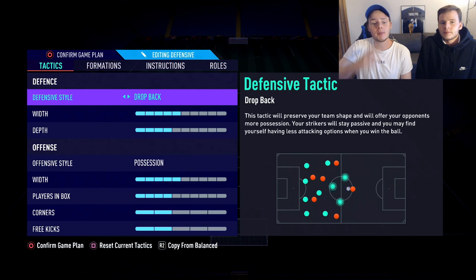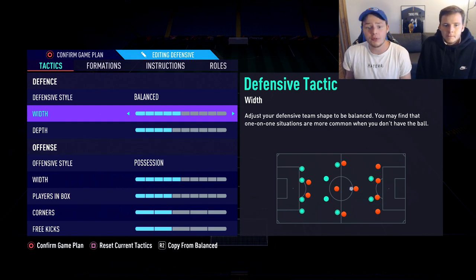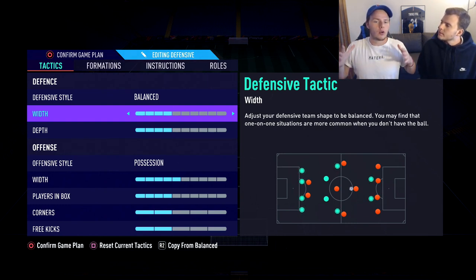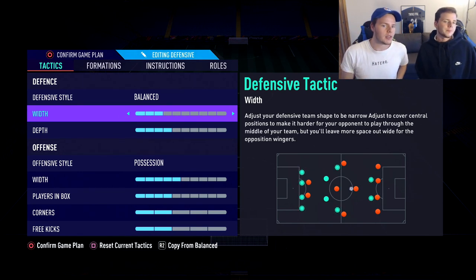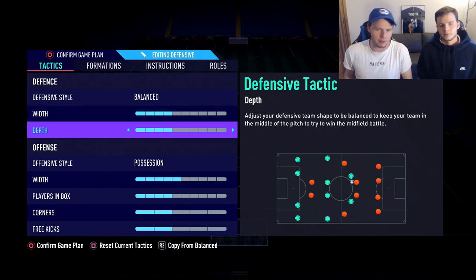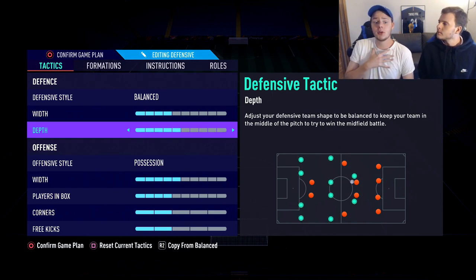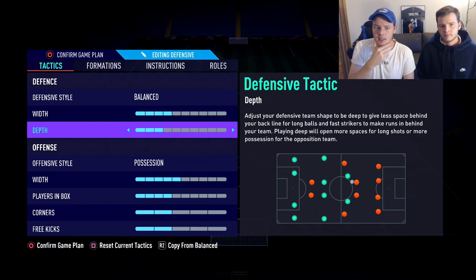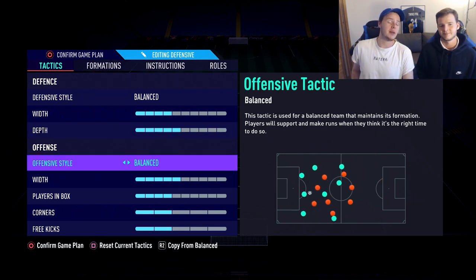For the defensive mentality, you can use Drop Back but we don't really like it - we prefer Balanced. For the width of the defense, it's important to put it on three or four, because your wingers, left back and right back won't be too spread out. For the depth, we like to keep it at four or five because our play style is pretty offensive - we like to pressure the opponent. If defending is not really your play style, you could even leave it on three or four; personally we leave it on five.